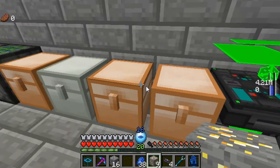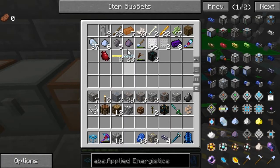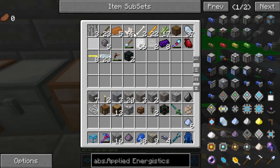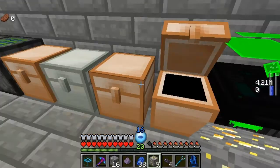I was also emptying out my entire inventory because I needed it for other stuff. I needed that, that, that, and I believe that. As you can see, I just have some extras of that.